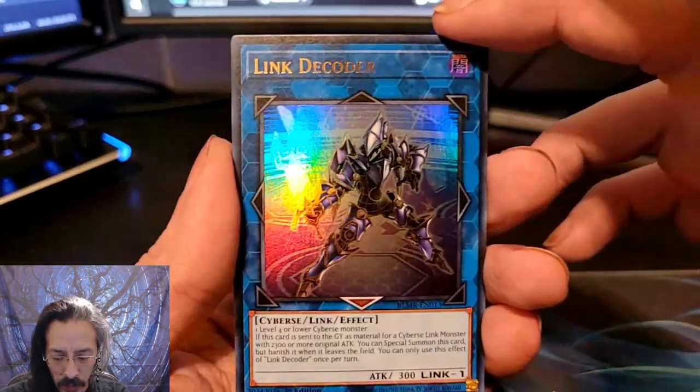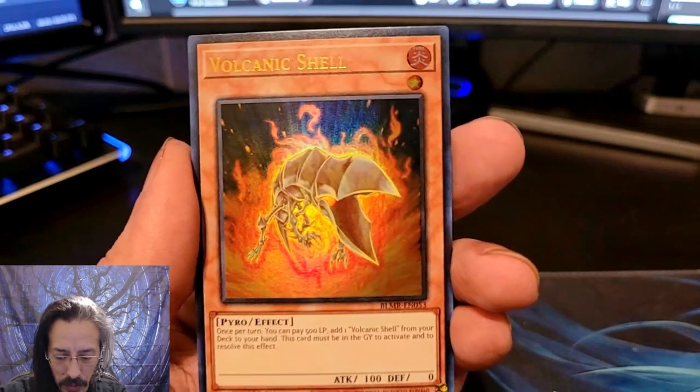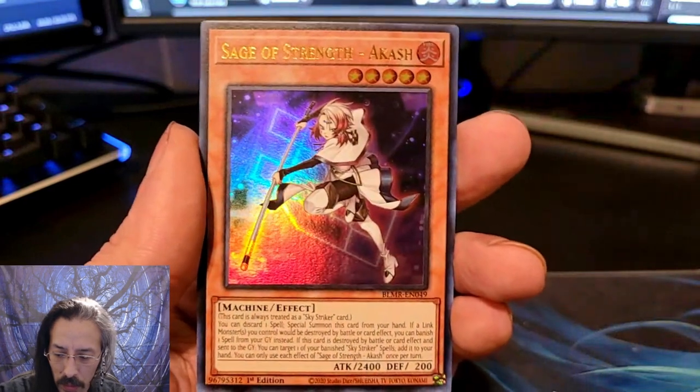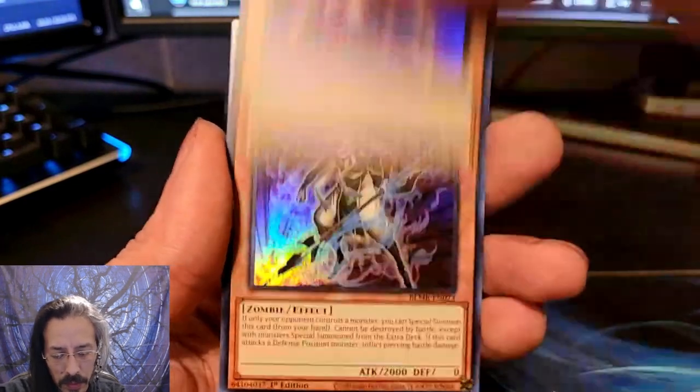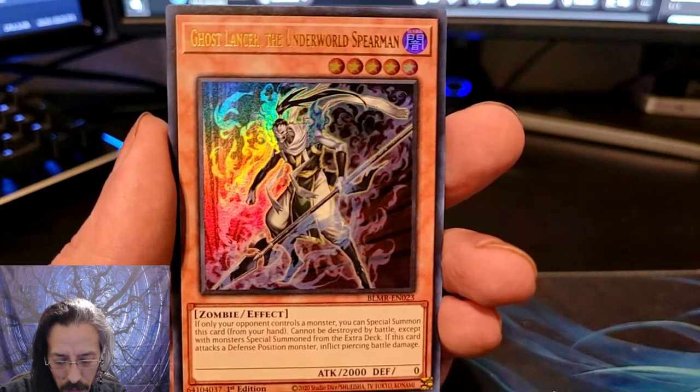We have a Link Decoder, Volcanic Shell, Junk Archer, Sage of Strength Akash, and Ghost Lancer the Underworld Spearman.